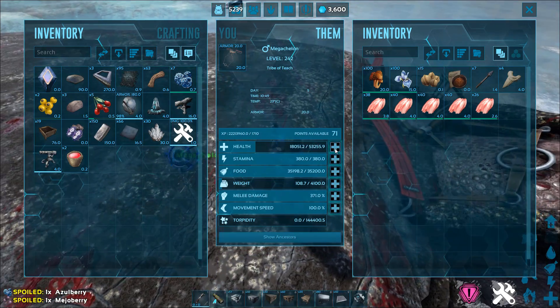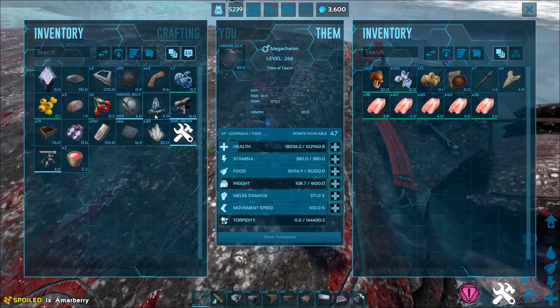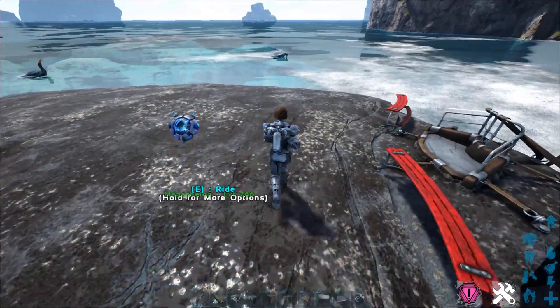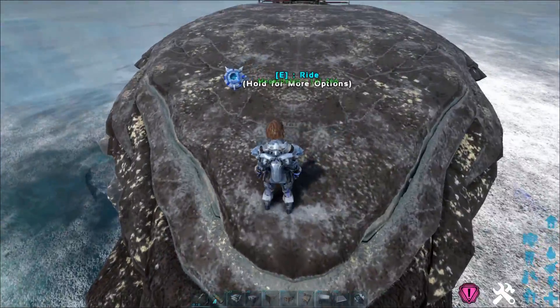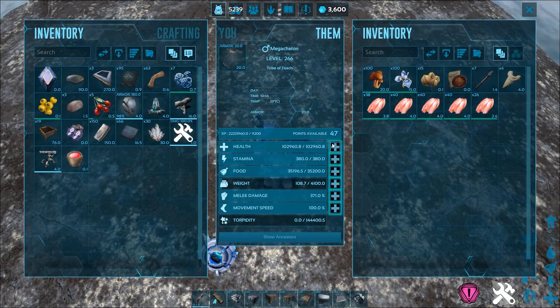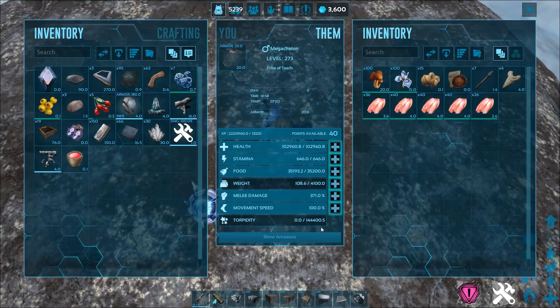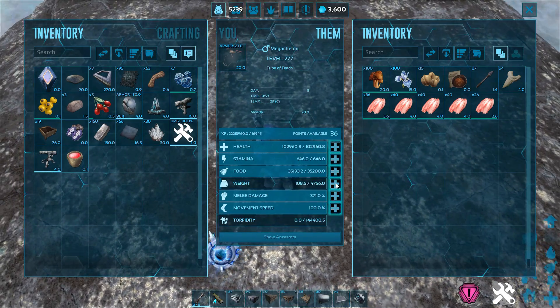Now look at how much their health goes up — these things are going to be absolute freaks of nature. For those who are like, oh, you're probably playing on an unofficial server — everything is set to official settings. This thing is a monster: 100,000 health. I did half just in case you don't believe me. I won't even level that up anymore. Let's do some stamina. He doesn't have an oxygen stat, so he can actually breathe under water.